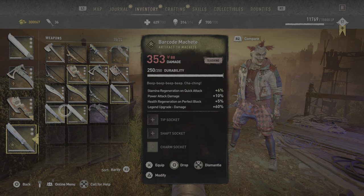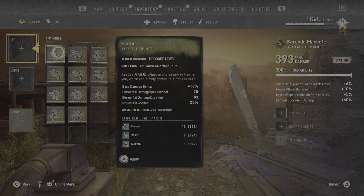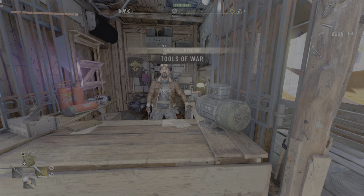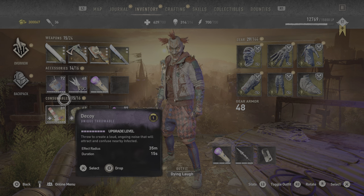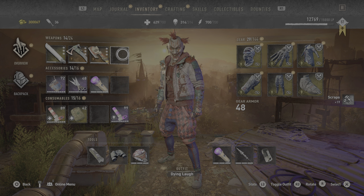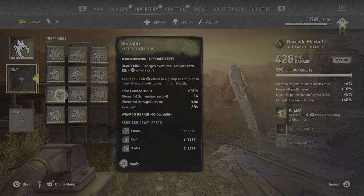Sound regeneration on quick attack, good power attack, power attack damage, health regeneration — perfect. This is good enough. We're gonna upgrade it now — flame first, and a shaft. We'll go for a spark. I'm back — tools of war seriously. What the hell just happened? This is the double spark situation. Whatever, we'll put spark here — slaughter.